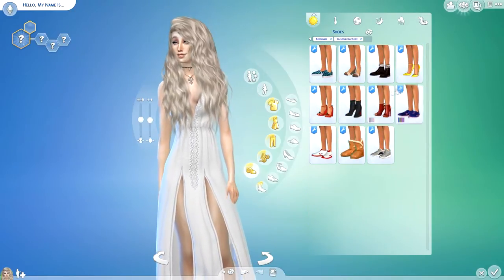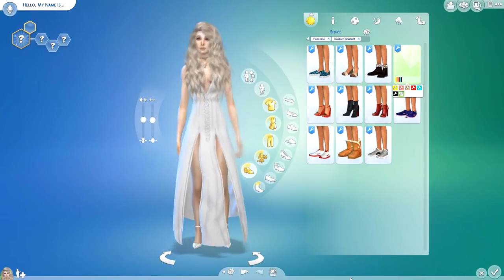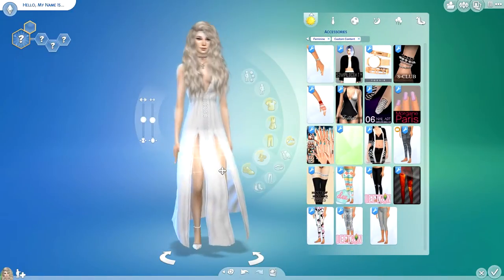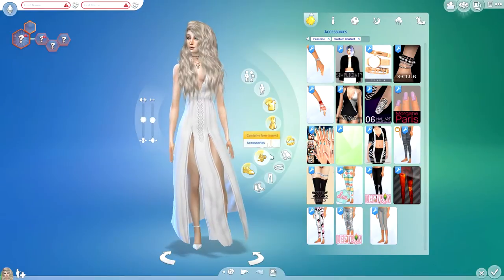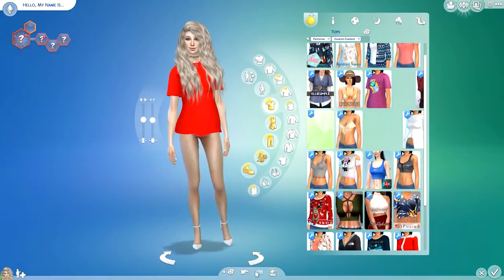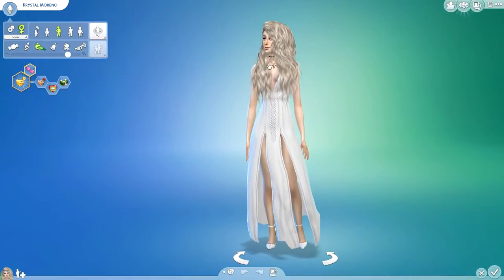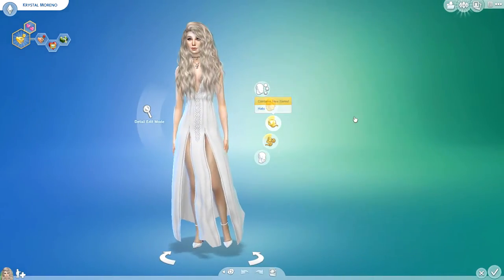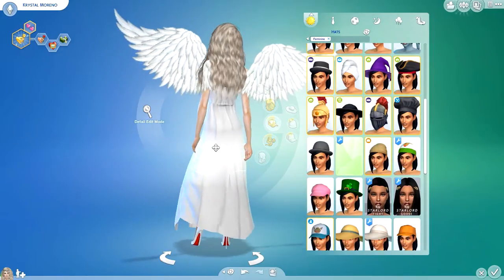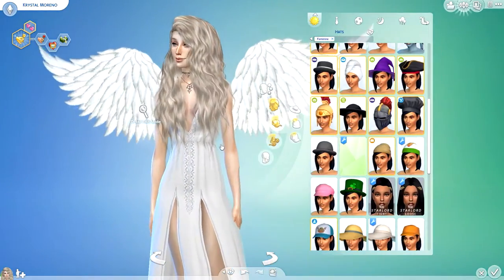Here we are with the sim. She is called Crystal Moreno. I don't have a particular backstory for her, but I'm going to talk you through the creative sim process. I decided to go with whites and neutral colours because it's a winter theme. I'm putting her details in early because you may have seen from the thumbnail I had wings on her. I didn't know where they were in the creative sim, so I had to exit out, go back onto The Sims Resource — I thought the file had corrupted — and it turned out they were actually under hats.